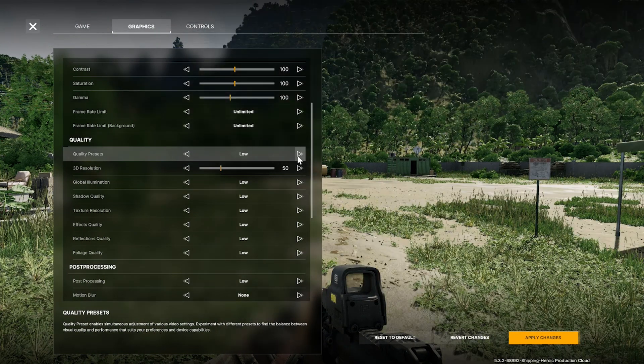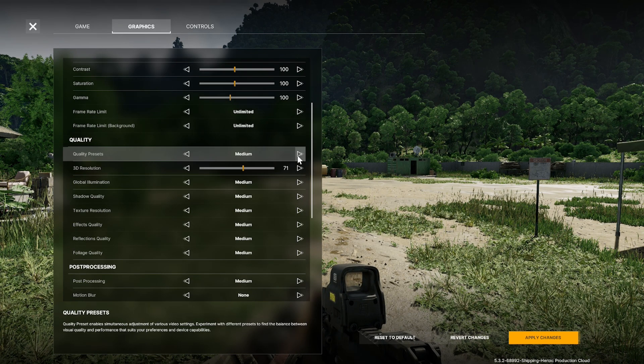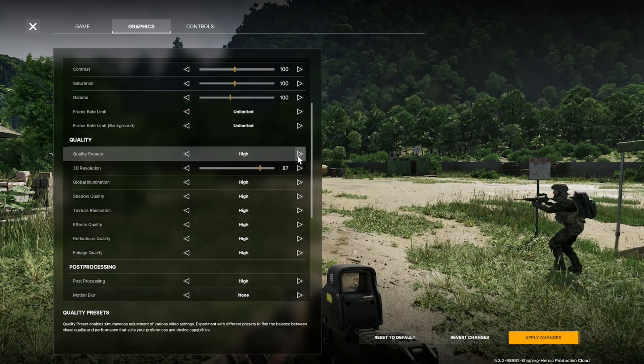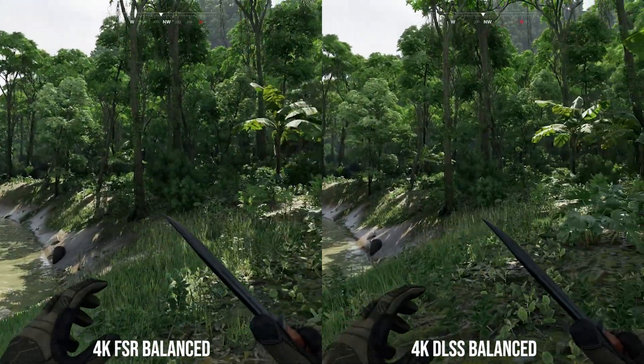The other big issue is that the game is just really, really heavy, like a lot of Unreal Engine 5 games. As far as the graphics options menu goes, it's fairly basic but functional — you get the basic UE5 presets: low, medium, high, and epic quality modes. As the menu is see-through you can see what it changes directly in-game, which is pretty good. We also find the three classic upscalers: DLSS, FSR, and XeSS, as well as TSR the Unreal Engine upscaler.